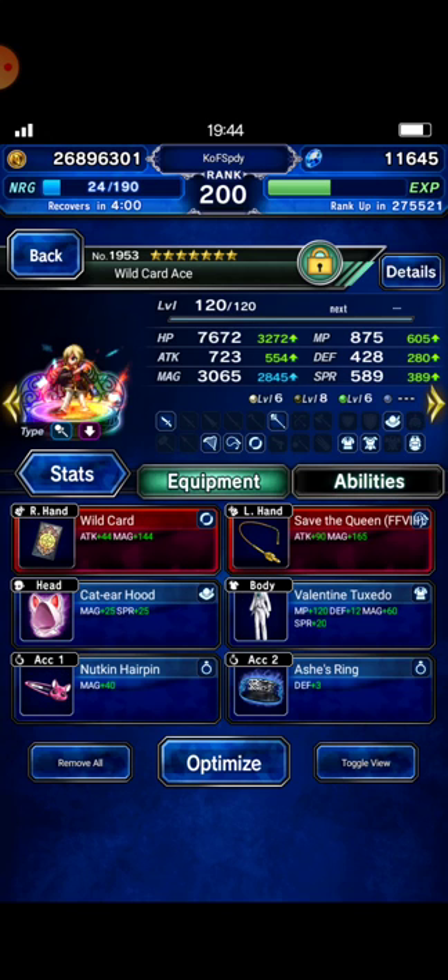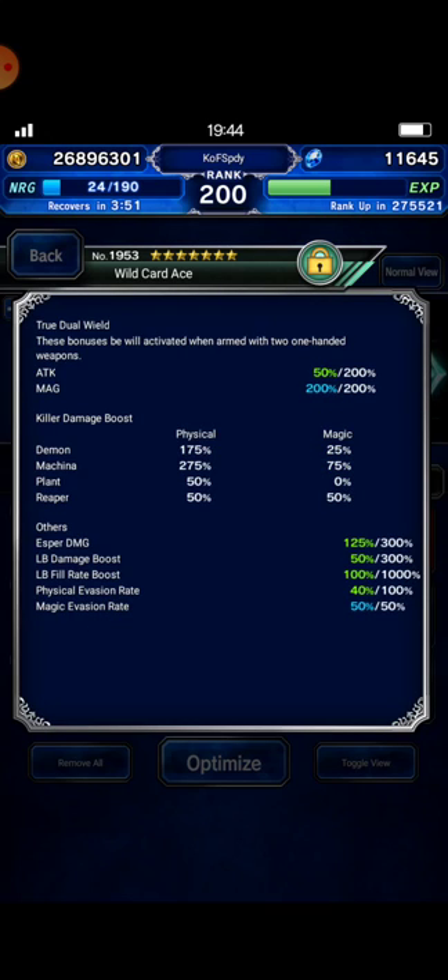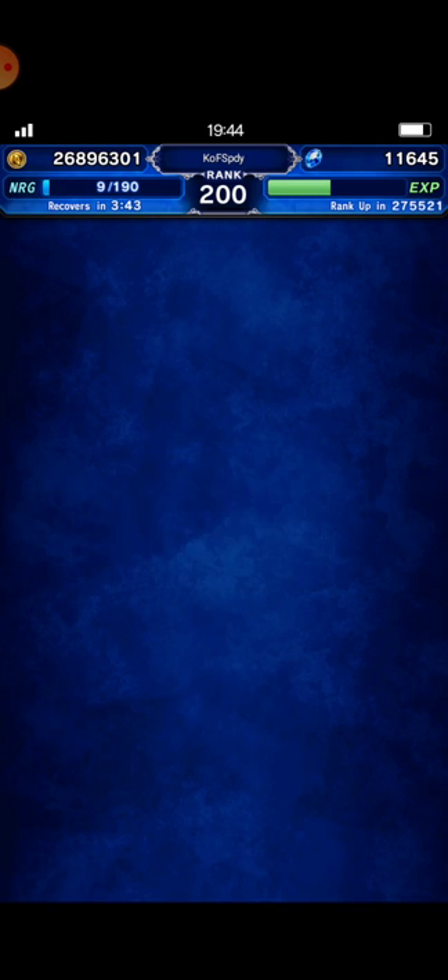I just built Regina with at least 50% lightning and light resistance. Last is Wildcard with 275% Machine Killer. So let's get started.